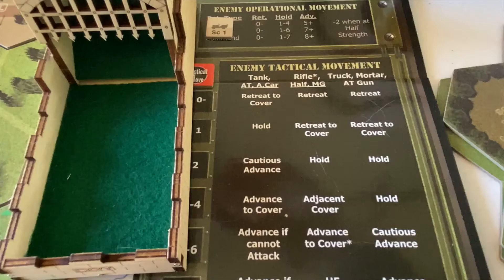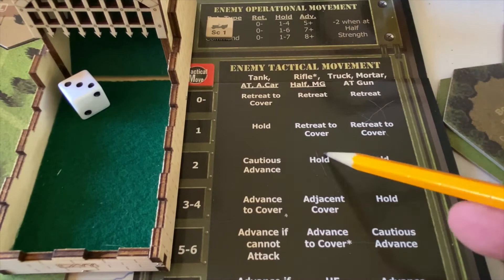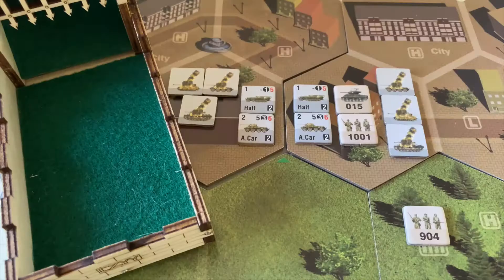Let's go to turn five. We roll for German movement — a three, minus one is two: cautious advance and hold. That means all the German units won't be moving this turn. We'll check it out as we examine their options for attack.